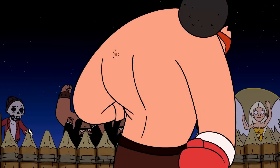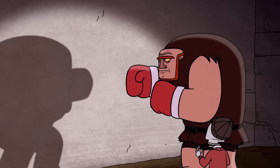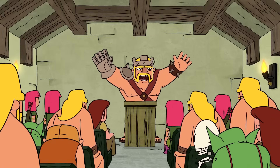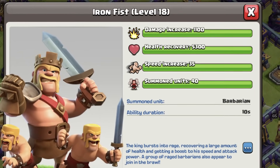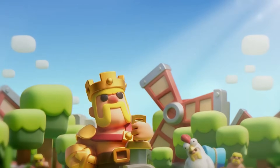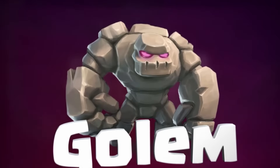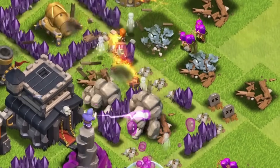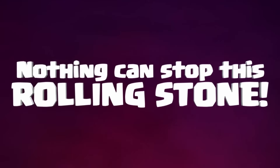All three new troops were considered tanky, which was basically the whole appeal of the Giant, but they just did it much better. The level 1 Barbarian King already has more HP than the level 8 Giant, and his special ability regenerates a big chunk of his health. The max level Golem has 4 times the health of a max level Giant, deals slightly more damage, and spawns smaller Golems when it dies. And the PEKKA has a bit less health than the Golem but does even more damage than the King while requiring less housing space than the Golem. All three got unlocked between Town Hall 7 and Town Hall 8, almost instantly making the Giant useless.